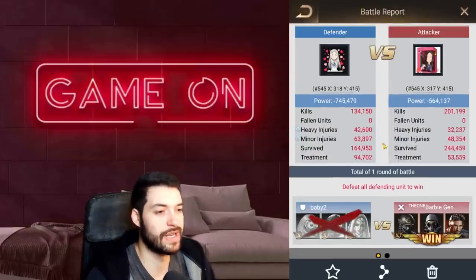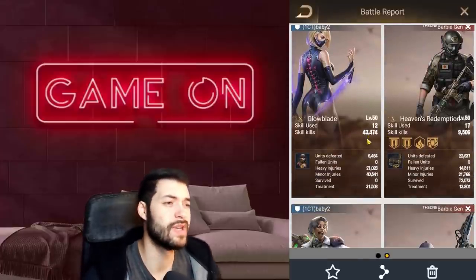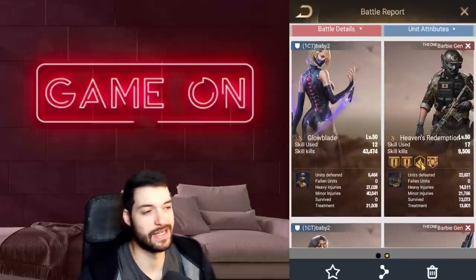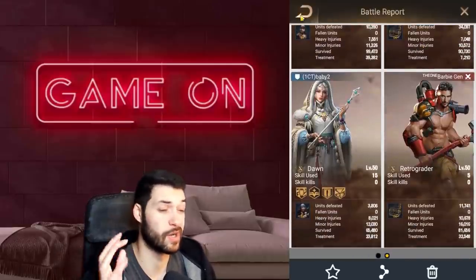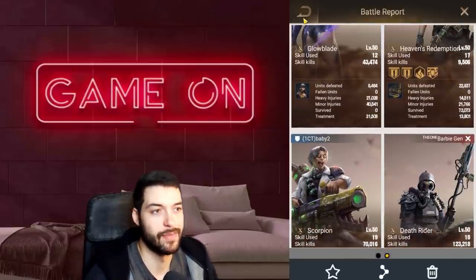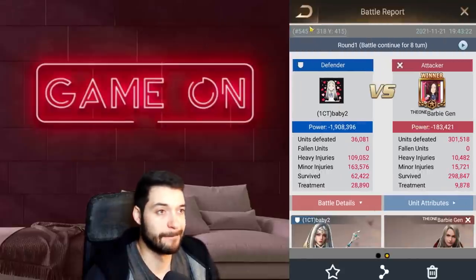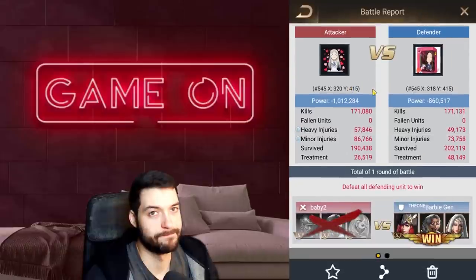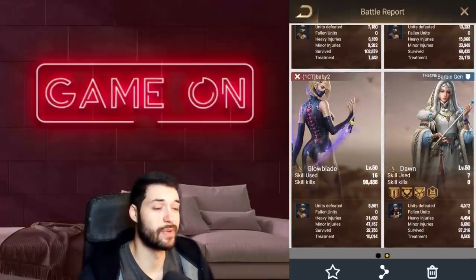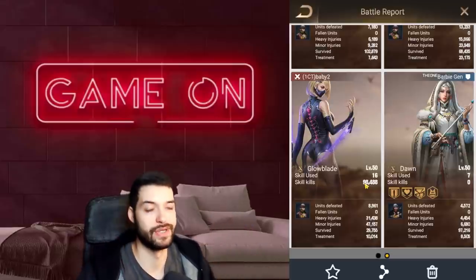We can look at some of the battle reports. Here's one — 43,000 damage, and she did die in this battle so it's not super indicative. This is against Heaven's Redemption, Death Rider, and Retro — a super common APC you go against. In this example with Glowblade in front, she doesn't have enough sustain to survive. With Heaven's Redemption, Scorpion, and Glowblade, she did about 100,000 — which is pretty average.